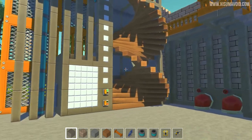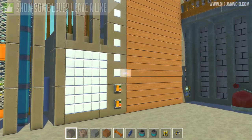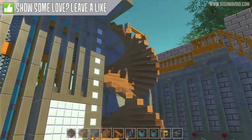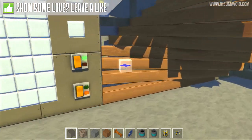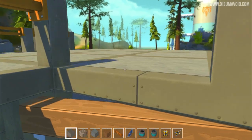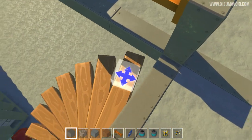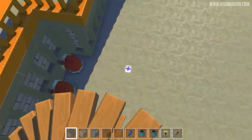It looks absolutely amazing. We can watch that action again - it folds up into a flat wall and then opens up again. It is seriously cool and best of all, you can actually walk up this thing. It isn't just for looks; you can use it to get all the way to the top. I don't have a button to turn it off again when you're up here, but that's not really important of course.